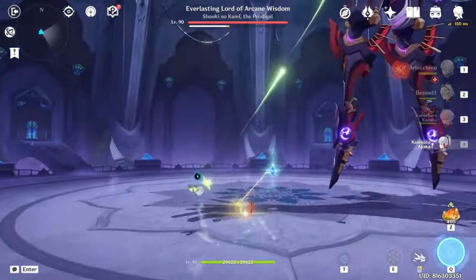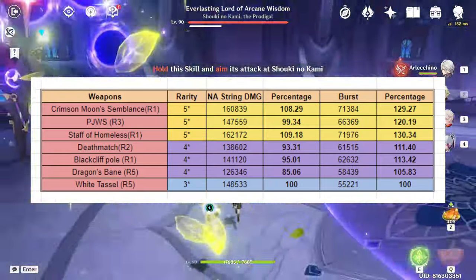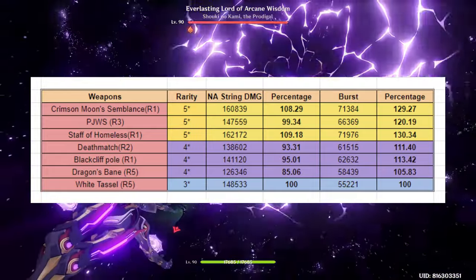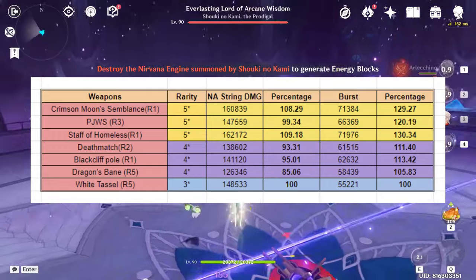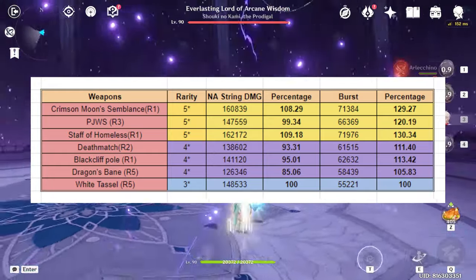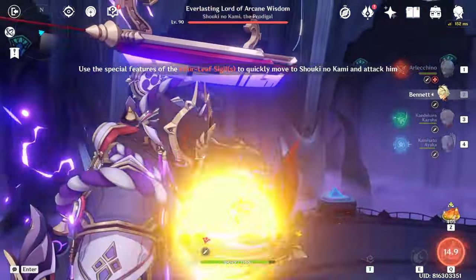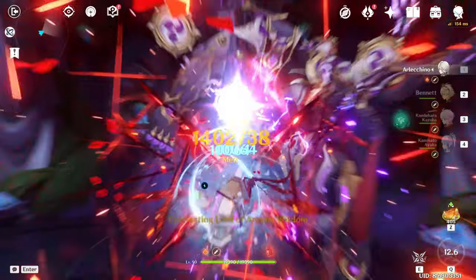Here is the table spreadsheet of all damage showcases and comparisons from my testing. White Tassel is taken as the base for calculating ratios. Crimson Moon's Semblance was at R1 level 80 versus others at higher refinements and level 90, so Staff of Homa appears technically about 1% better than CMS — but at equal levels and refinements, I believe CMS would be roughly 5% better. If you have a five-star option, it's definitely a solid choice; if not, I'd personally stick with White Tassel R5.